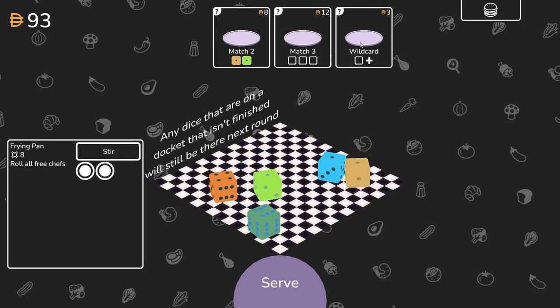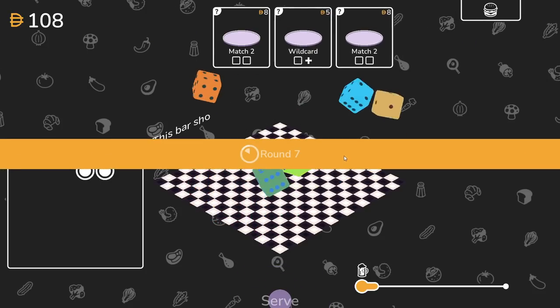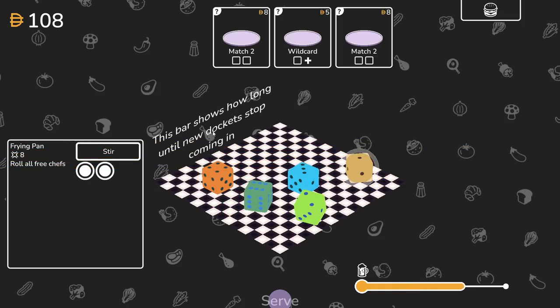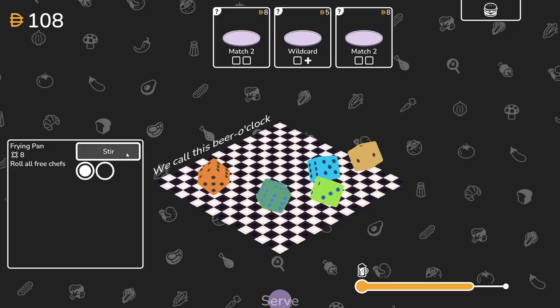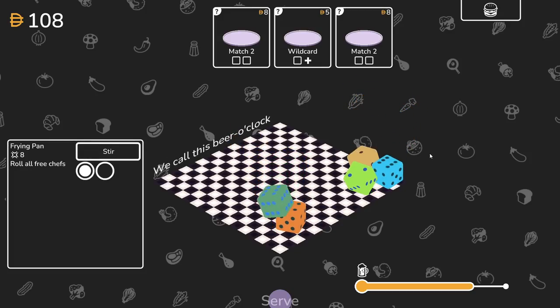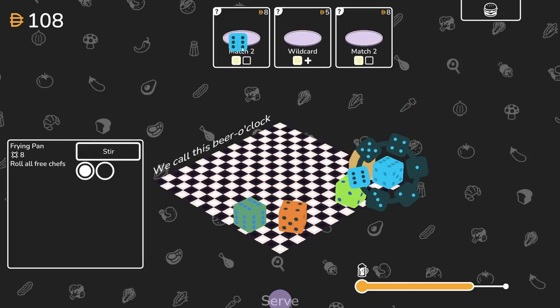Go for the one wild card, meaning I can do anything. That's a freaking match three. If we have a match three, then we probably should do our match three this time. Wild card plus - I'll see if that serves it. Yeah. The bar shows how long until new dockets stop coming in. Pretty close there. We had a one, two, three, four, six. It is actively impressive to get no matches in that.